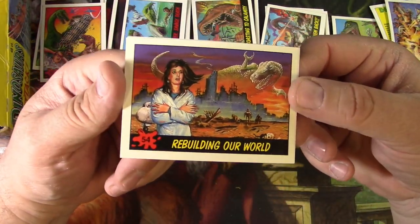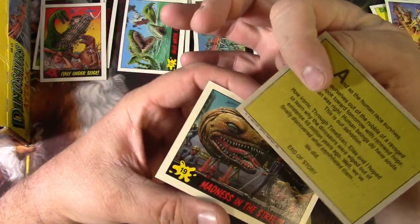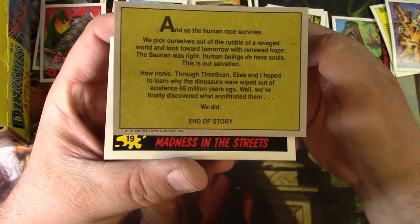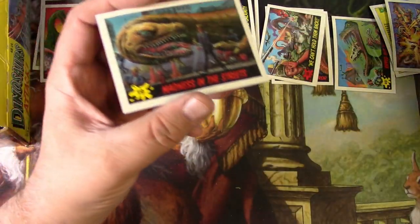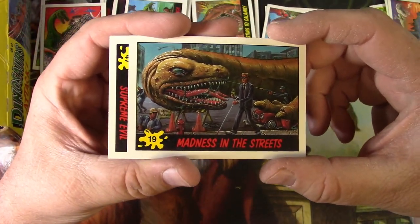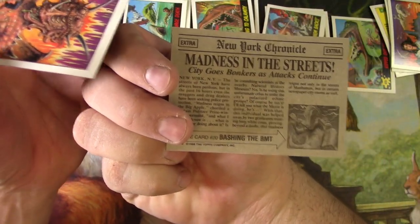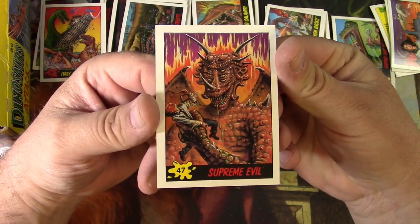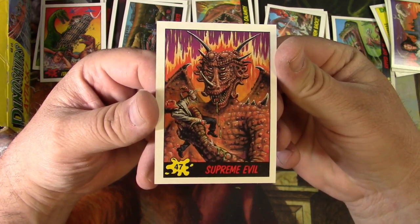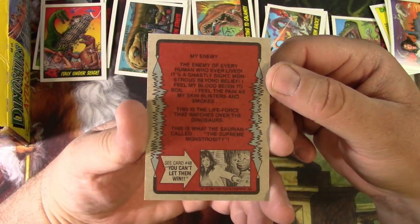Rebuilding Our World — this is the very end of the story, the world has been devastated by the dinosaur menace. How ironic. Madness in the Streets — this blind guy does not know what he's in for. City Goes Bonkers as Attacks Continue. Supreme Evil — that's not just a dinosaur there, that's more than just some time travel. This thing has six eyes — somehow the dinosaurs have mutated into some kind of demon things.